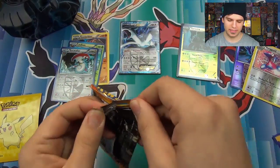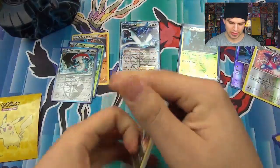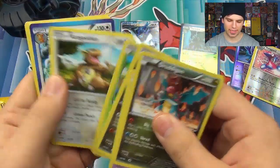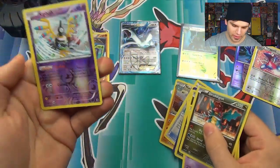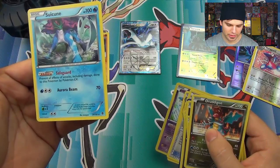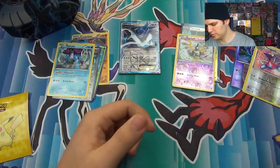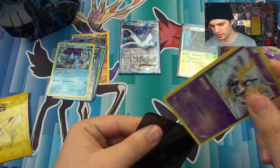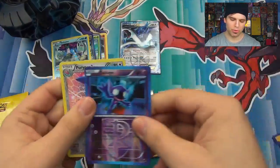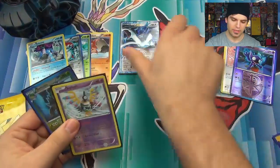Alright, now for the final pack of destiny from this Pokemon Black and White Lugia EX tin. Heart of the cards, guys. Deino, Munna, Axew, Shelmet, Kangaskhan, Ursaring, Silver Mirror, Machoke, Sigiliph — I believe that's a holo rare — and then Suicune! Nice. Rare. Safeguard and Aurora Beam. That's pretty. We'll sleeve up Sigiliph. Very nice. Reverse foils. So we got Porygon2, Sableye, Sigiliph, Torterra, Suicune Rare — really cool. Escavalier is also pretty sweet. And then we got our Lugia EX.